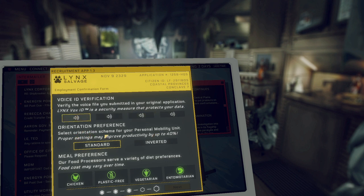Select orientation scheme for your personal mobility unit. I don't know what it means yet, so I'll go standard. Our food processors serve a variety of diet preferences — Entomotarian? That doesn't sound great. Plastic free. We can only pick one. I'm going to go with plastic free. You know, if it's chicken with plastic, or plastic chicken, or plastic vegetarian — I don't know how that works, but I'd rather just stick with plastic free.